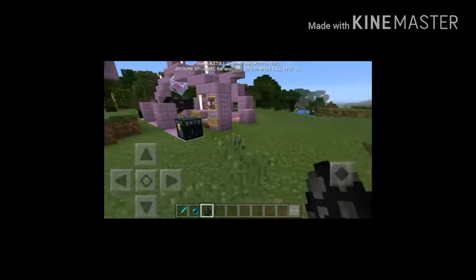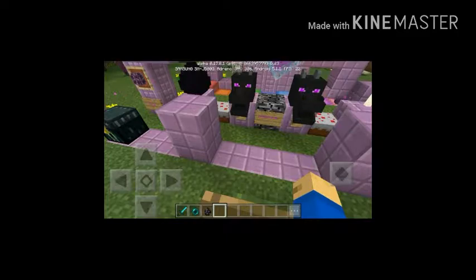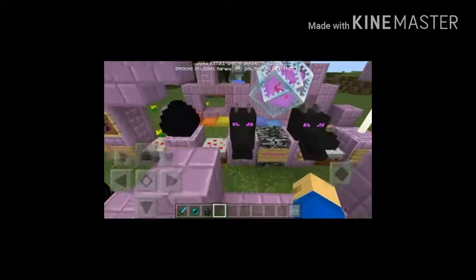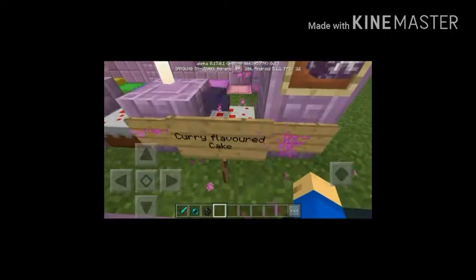The endermite is moving. There's also another update, 0.7.0.17, which has chorus food, a dragon egg, an ender dragon, and an end crystal which is pretty awesome. And there's an ender road, and beside the ender road there's a chorus flower cake.